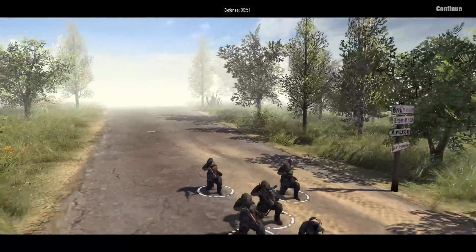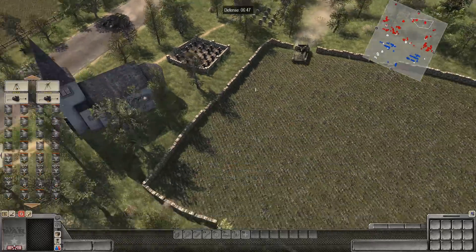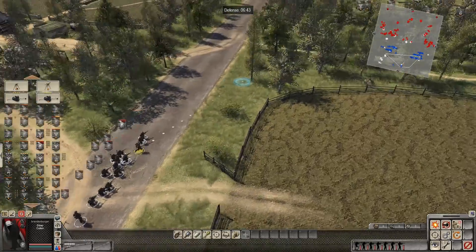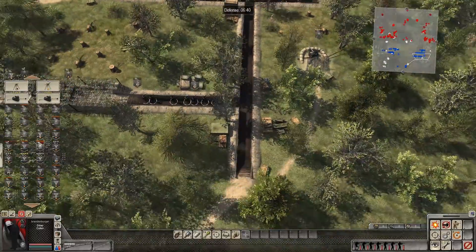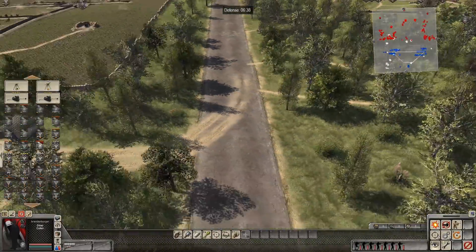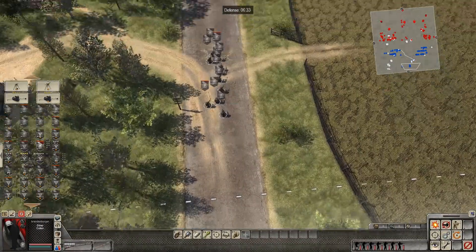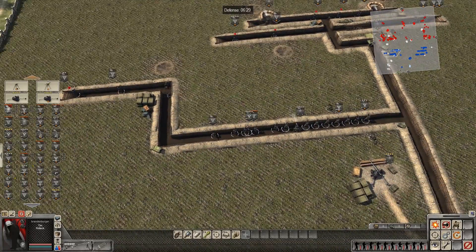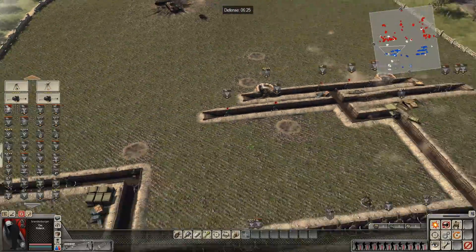More infantry arriving — enemy has more troops, more tanks pushing up. That would be SS at this point, I think. Let's pump them into the front line. The right side is running out of room; the left side has more capacity.